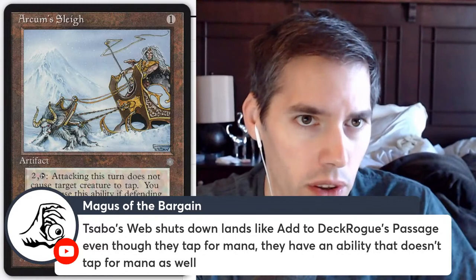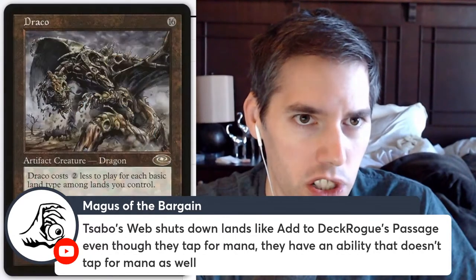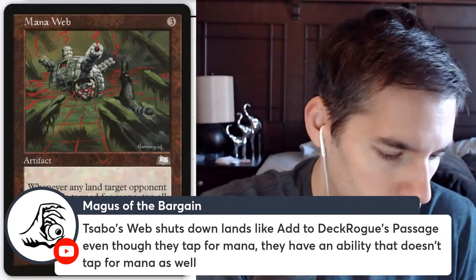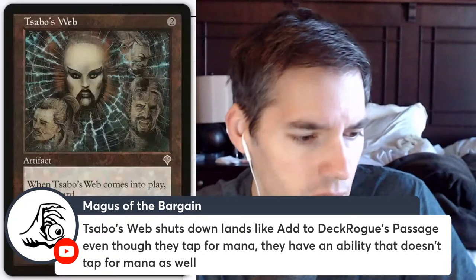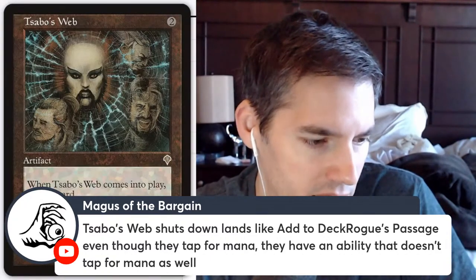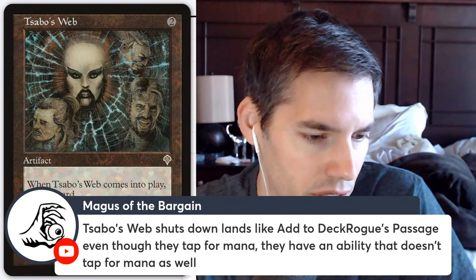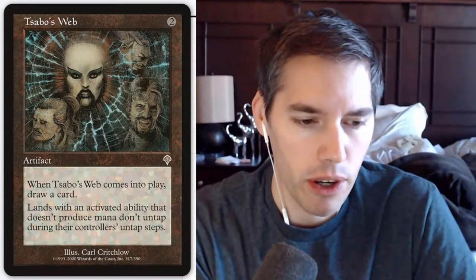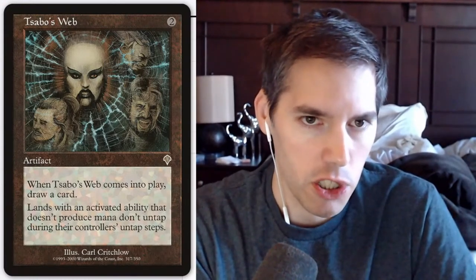Sabo's Web is a really good card, actually. It shuts down lands like Rogue's Passage — even though they tap for mana, they also have an activated ability that doesn't tap for mana. Lands with an activated ability that doesn't produce mana are locked down. It would lock down Strip Mine too. Sabo's Web is great then — great card.